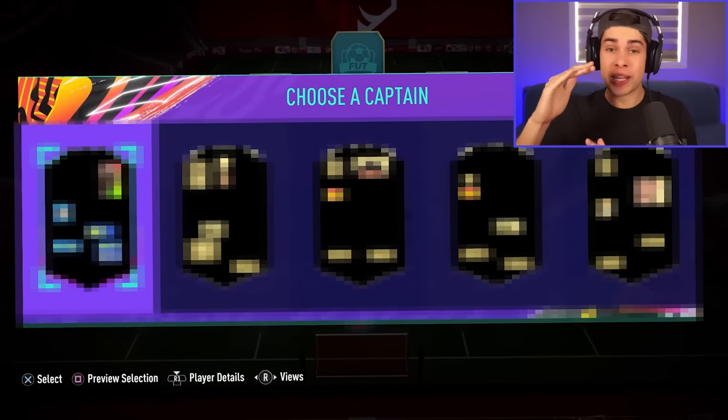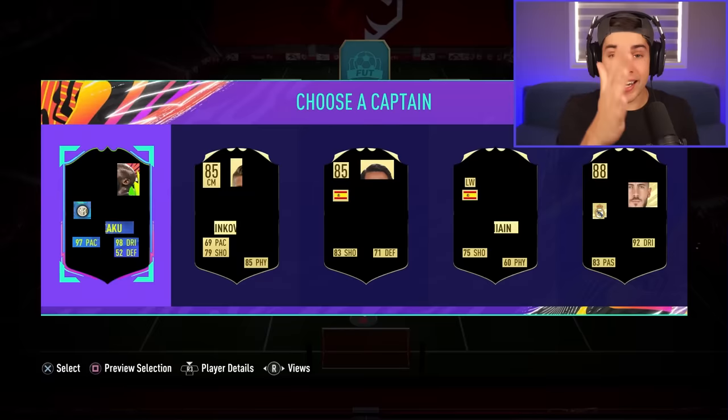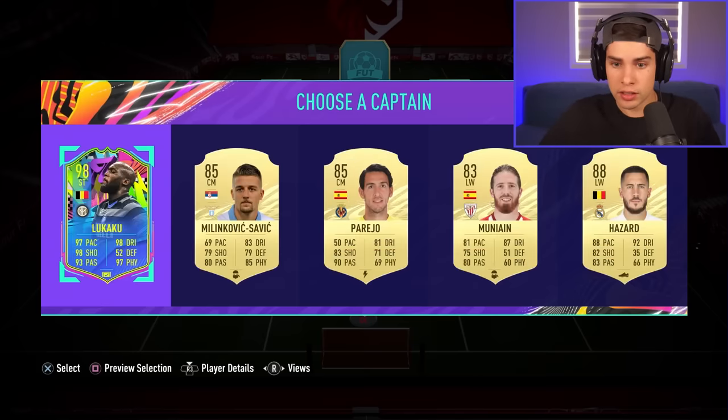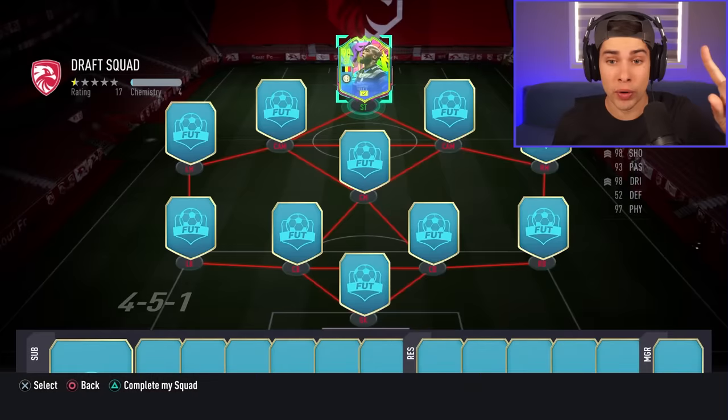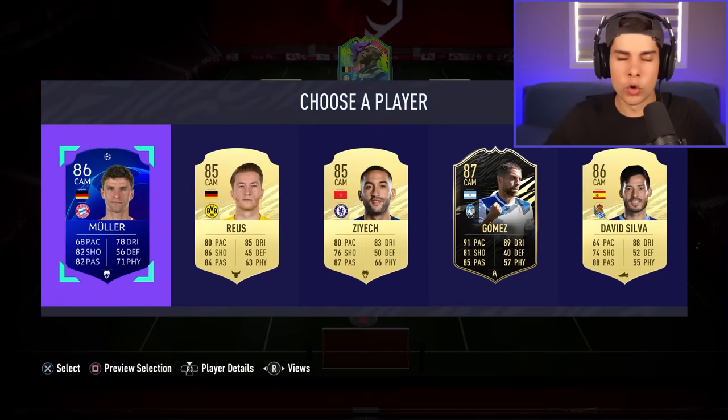I consider my FIFA 21 card knowledge to be absolutely elite. For this challenge we play a game of guess-who with the draft — if I get every single player right in a line, that counts as one point, and I need five points from the first 11 positions. First line: Lukaku, Milinkovic-Savic, Parejo, Munain and Hazard. Let's double check — boom, we got it! Taking Lukaku, that's one point. Second line: Muller — oh no, we'll skip that one. We get Ziyech, Gomez, David Silva and Reus — I blanked on Reus, I forgot about him. We didn't get that line.